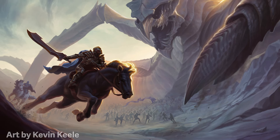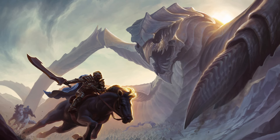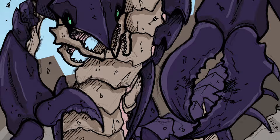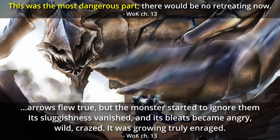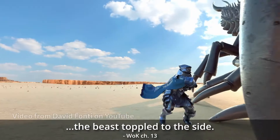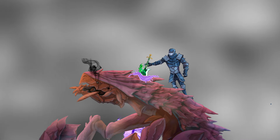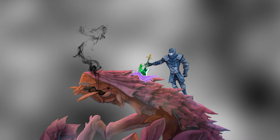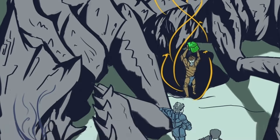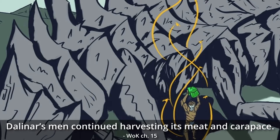Once the chasm fiend has been sufficiently weakened, the shard bearers — equipped with their near-invincible shard plate and deadly shard blades — close in on the trumpeting monster, riding on the backs of their Rashadiums. They repeatedly ride past the 14 rear legs of the chasm fiend, cutting through them one by one. This is the most intense part of the hunt, as the chasm fiend often becomes enraged, ignoring the arrows sticking out of it and thrashing ferociously. Eventually enough legs are severed and it topples over. A shard bearer plunges their blade into the creature's thick neck, causing violet ichor to spurt out and killing the beast instantly. The shard bearer then cuts into the chest and pulls free the enormous emerald gem heart, while glory spren appear and soldiers begin harvesting the meat and carapace.